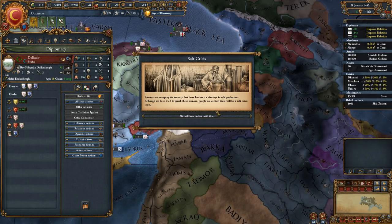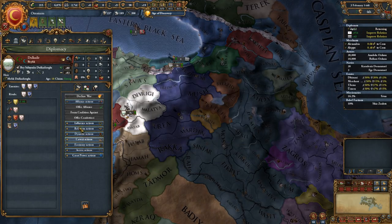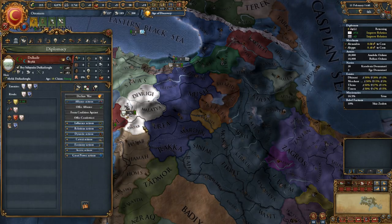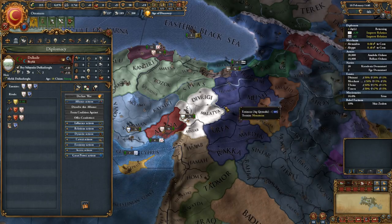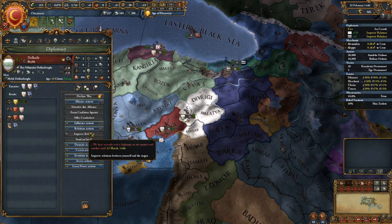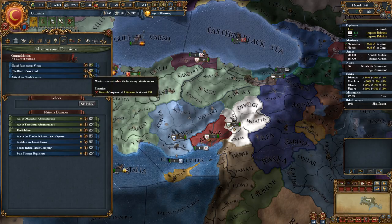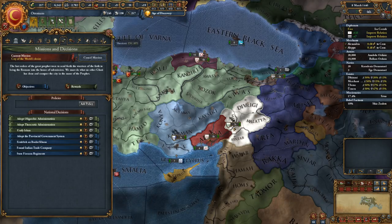We'll get the tick — there it goes. Wait for him — it's going to take five more days for him to come back, then we'll offer an alliance. There you go, we did get that. Gotta wait for 12 March. Let's go ahead and do 'City of the World's Desire,' which means we're going to get ready to go to war with Byzantium.